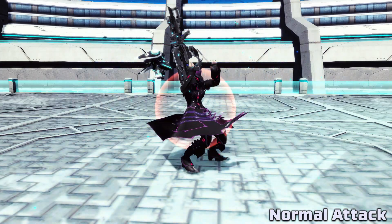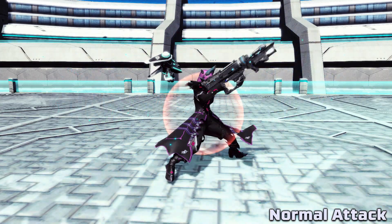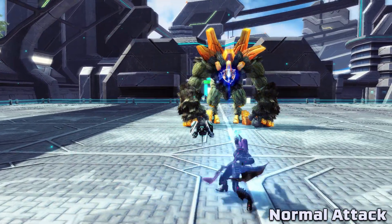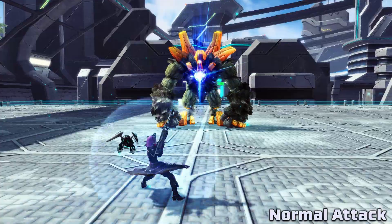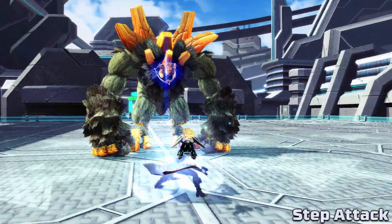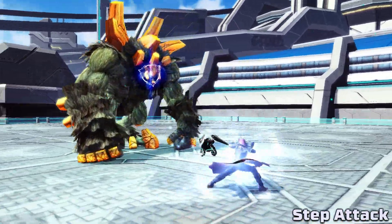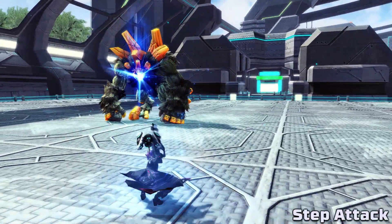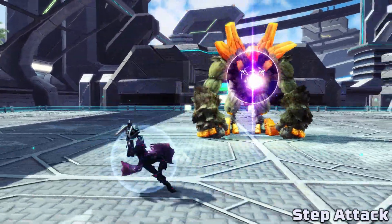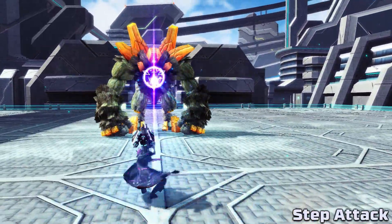Moving onto the rifle, its normal attack has piercing properties and its attack chain is split into three hits, with the third hit dealing about the same damage as the first two hits combined. You can also reposition a little bit between normal attacks with directional inputs. For its step attack, you will dash in a direction and fire a single shot that deals moderate damage and restores some PP, and you can also perform an additional slide in any direction by holding a directional during the step attack.